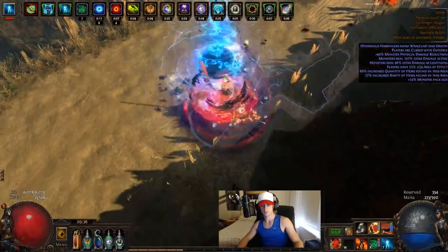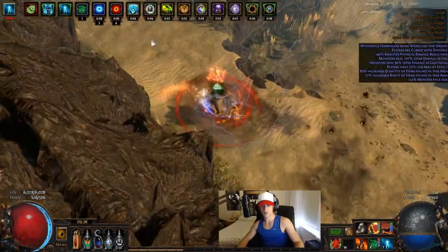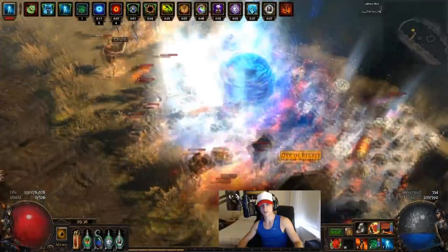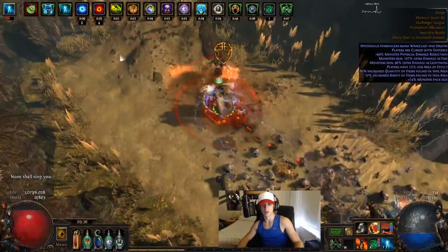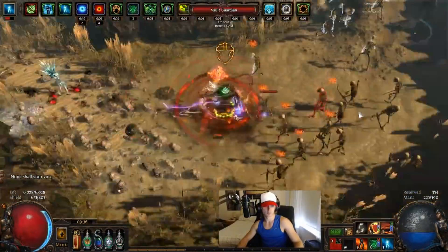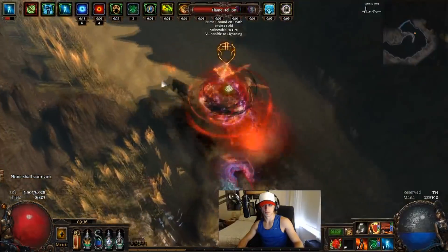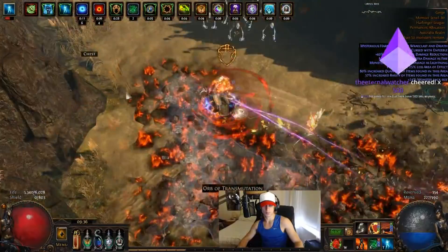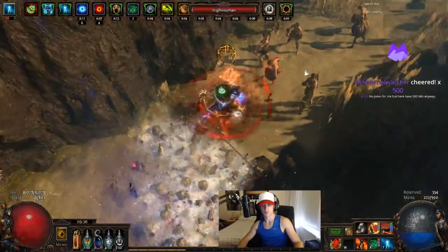This here is now just going to be a bit of gameplay action — this is just what it looks like to map with this character on some Tier 13 Gorge, which is a pretty smooth playstyle. Gorge is basically made for this sort of build because you can very easily just clear with pure shield charge, charging from pack to pack, proccing your discharges since we pretty much have 100% crit chance on shield charge, and then cycloning whenever you feel like you really need to step up your single target or just the clear on certain monsters.